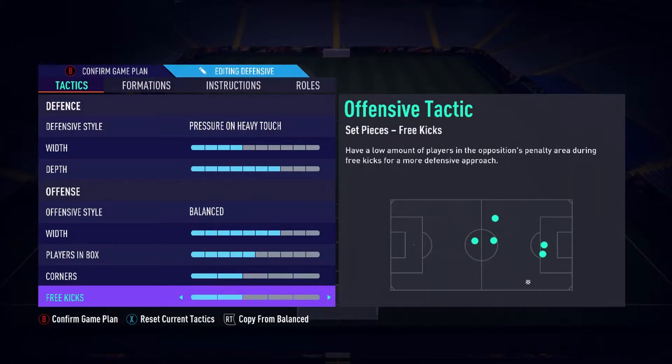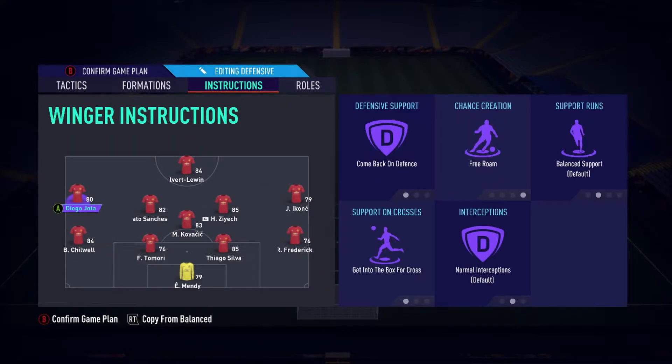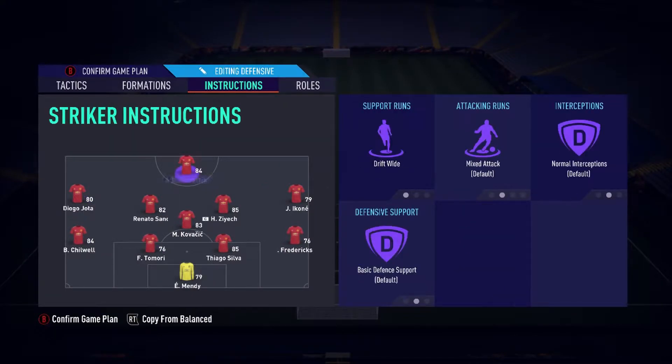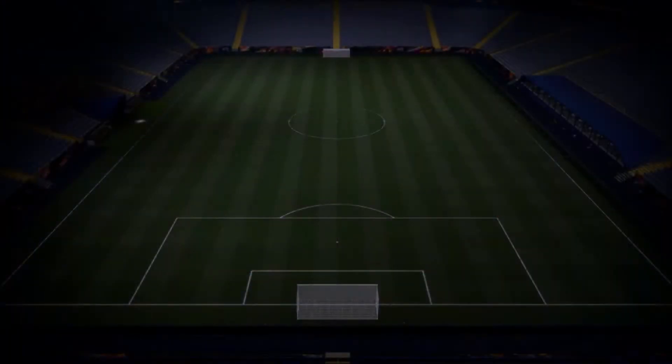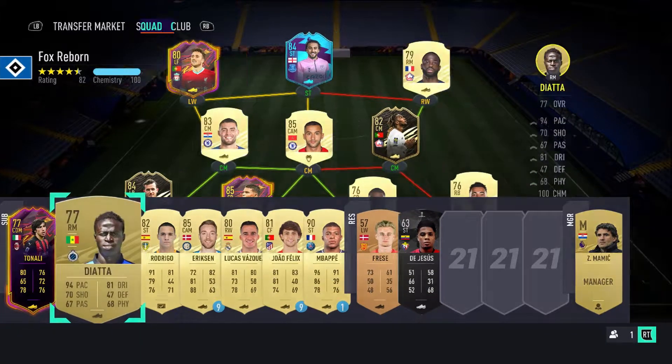These were the tactics I used. I actually started with 8 depth, but that was a bit too much and I can't defend very well, so I had to drop it back a bit. I really like this formation, the 4-1-4-1, and if you have good center mids you can do a lot with it. Renato Sanchez is just exceptional.